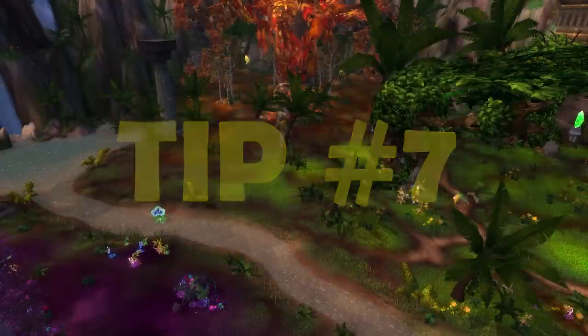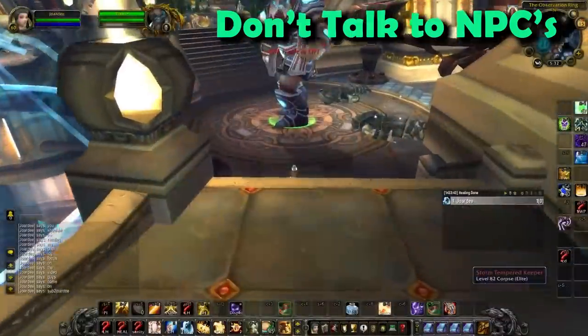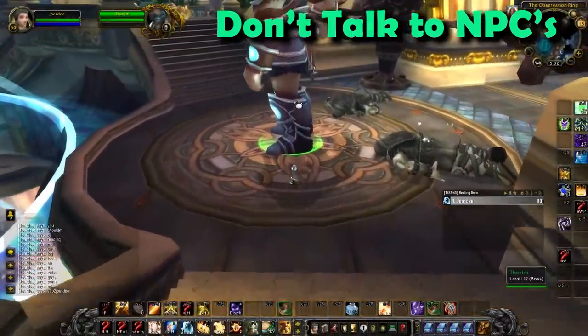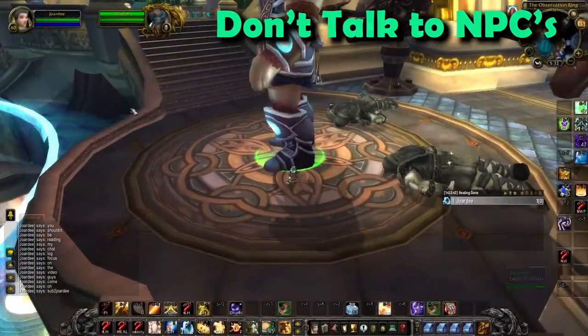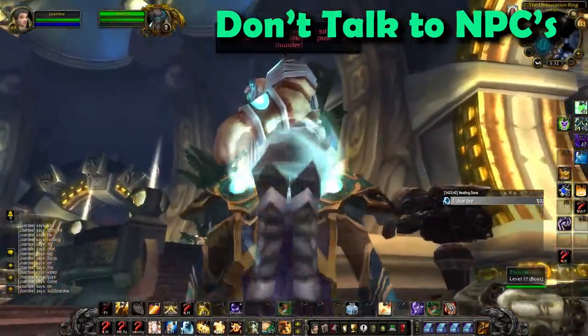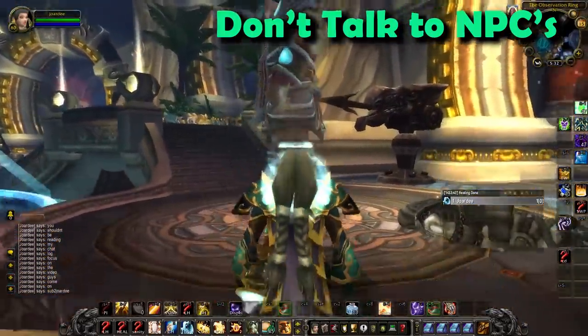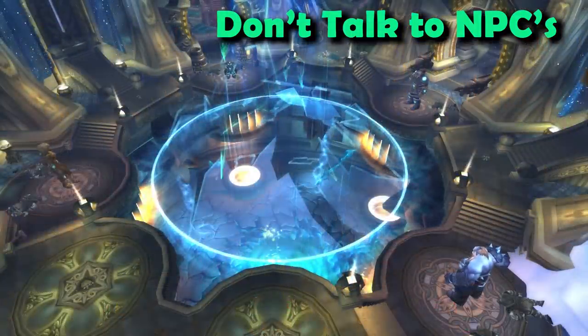Tip number 7: When you defeat each of the keepers, they take up their posts in the center room above Yogg. If you talk to them, they'll lend you their help on the Yogg fight — see the Yogg boss guide about that. However, do NOT talk to them if you are going for Yogg-1. It cannot be undone. So avoid talking to these NPCs unless you know exactly what you're doing, or you and your raid will be sad.